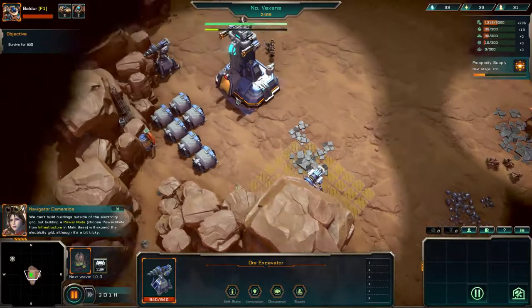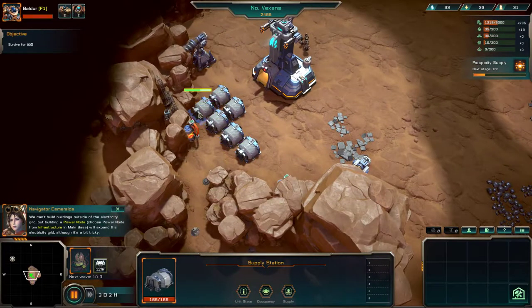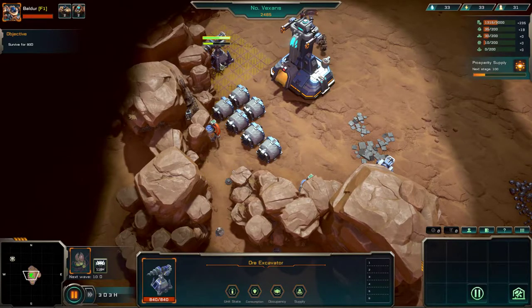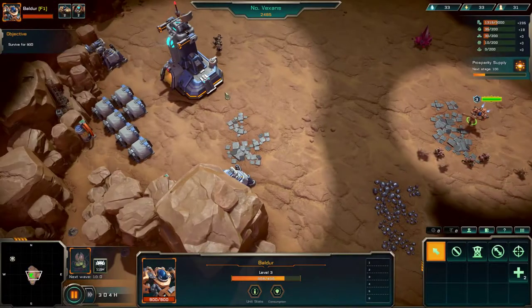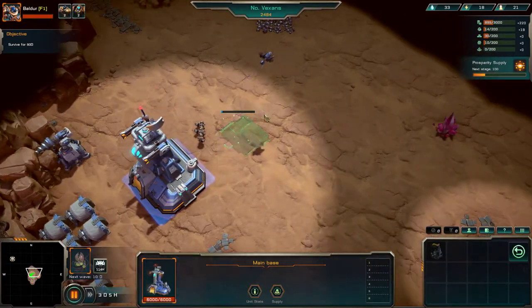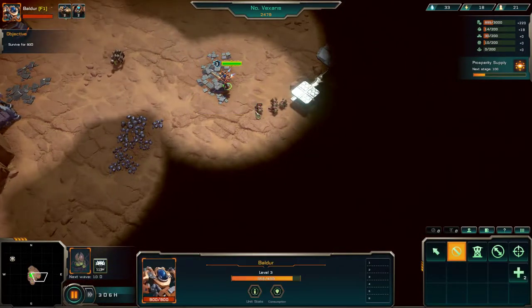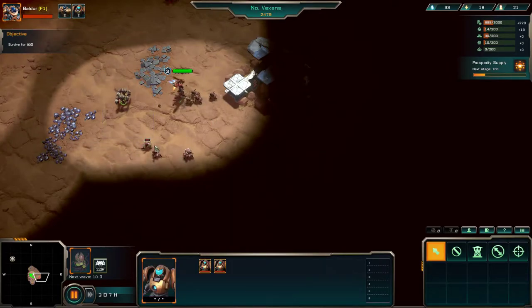We have to construct buildings outside of the power grid, but building power nodes can extend the power grid's reach. I'm well confused by that. Did that gather, or do I have to click on it to gather? Military base — build a barracks. Barracks constructed. My saw is hungry! Let's go — keep on kicking ass, chewing bubble gum. We'll work for food.